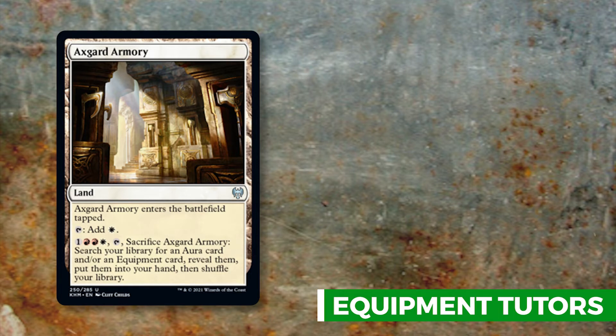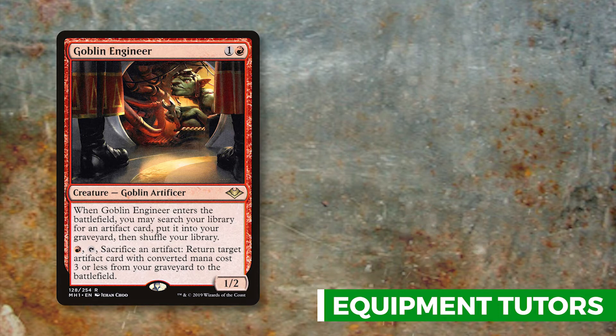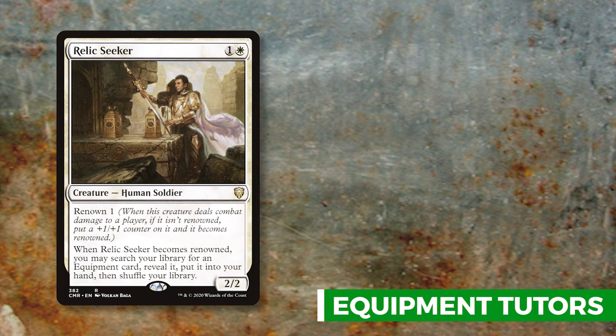Goblin Engineer lets you put an artifact into the graveyard, then sacrifice and replace it with Sunforger or whatever's in your graveyard. Open the Armory searches your library for an aura or equipment and puts it into your hand for just two mana — like Axe Guard Armory without the land sacrifice. Relic Seeker is a bit slower: a 2/2 for one and a white with renown — it has to deal combat damage to become renowned before you get to search for equipment.